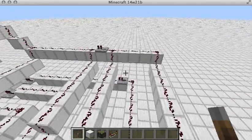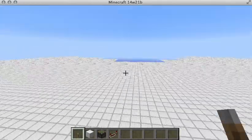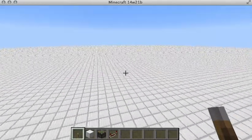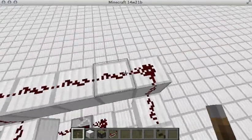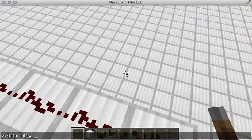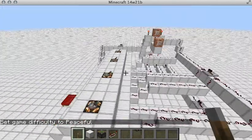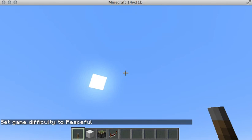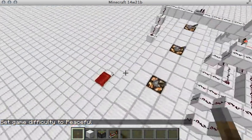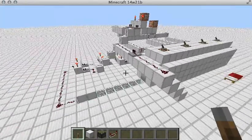I want to be an engineer, so anything I can do to make it somewhat like engineering in Minecraft is great. I'm just going to check and make sure that this is set to peaceful, so no mobs spawn. My daylight cycle has already been stopped. Alright, so this is my combo lock.